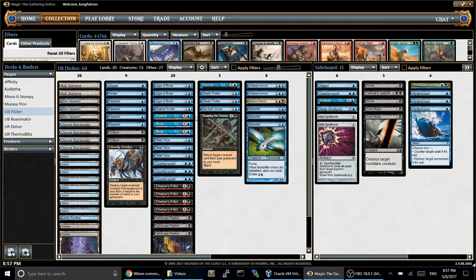Hi, this is Kanku Treez here, back with another Pauper league. I'm playing a new deck — this is untested. It's basically a blue-black flicker list, except I've tried to make a lot of things cheaper. It's kind of front-loaded on 1-drops and 2-drops.